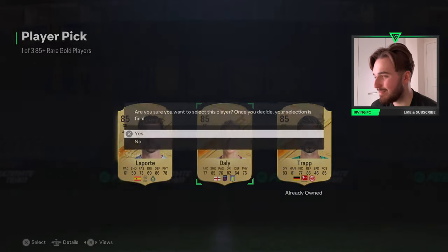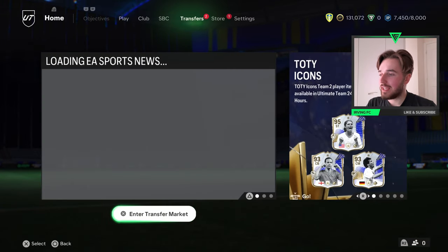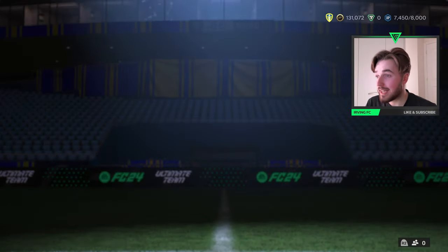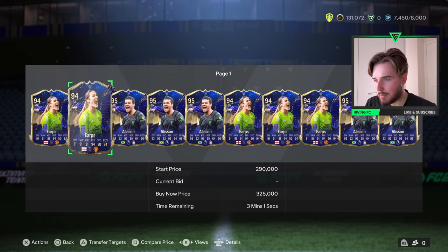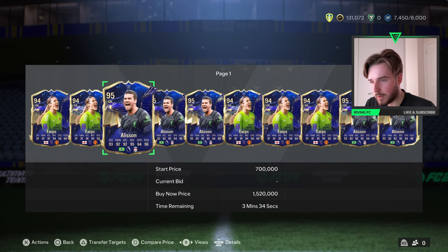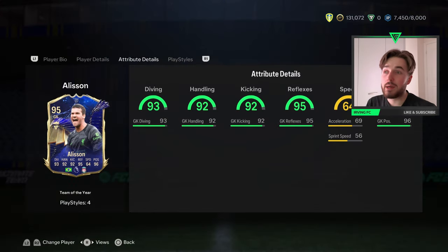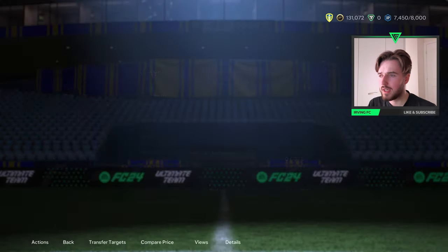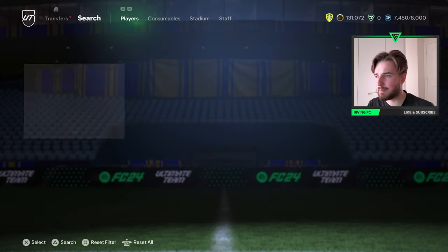Let's have a look at some of these Team of the Year defenders, then we'll come back to packs later. They're kind of expensive on the market right now. Actually, let's look at goalkeepers first — she's cheap, looking about 200k for her, so that's not a lot. Alisson is looking about 600-700k. If I'm going to pack a Team of the Year goalkeeper, give me Alisson. Stats are kind of average for the female keeper — she's five foot eight, so you're not really going to have her on your team. Alisson on the other hand is going to be pretty good.